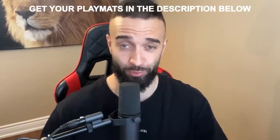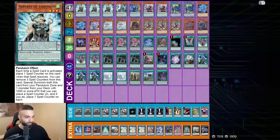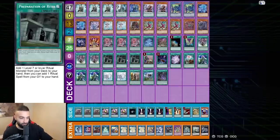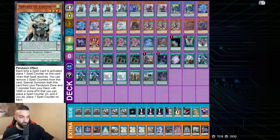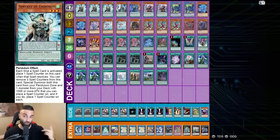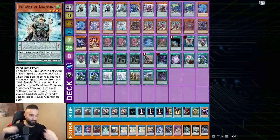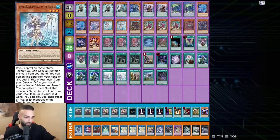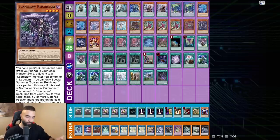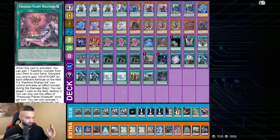Here's the deck profile. Three Servant, one Abductor — you only need one because you don't want to draw too many monsters. You have Mastery as well. By playing three Mastery, three Servant, and three Abductor you'd have scenarios where you draw too many monsters and not enough spells. The beauty of this deck is all the monsters search spells too. Enchantress gets spells, Fenrir gets Kashdira, Kashdira gets Scare Claw Vice, Right Card gets Arrival.